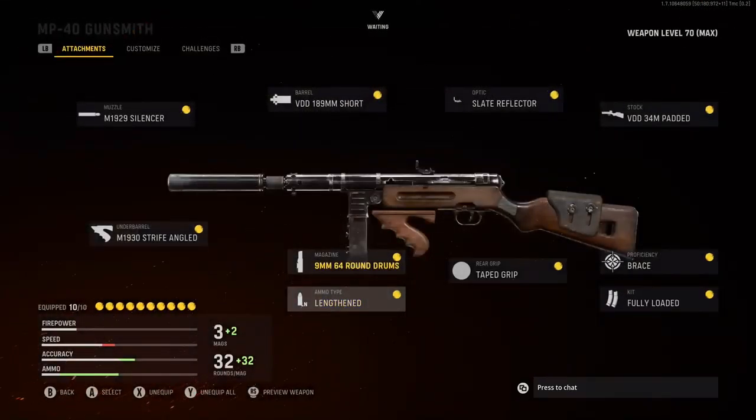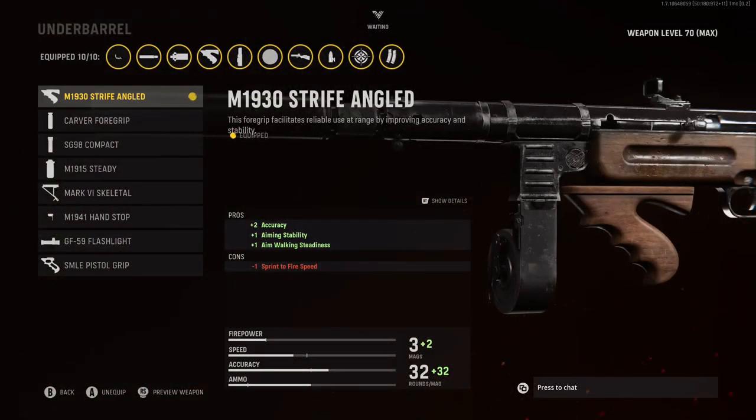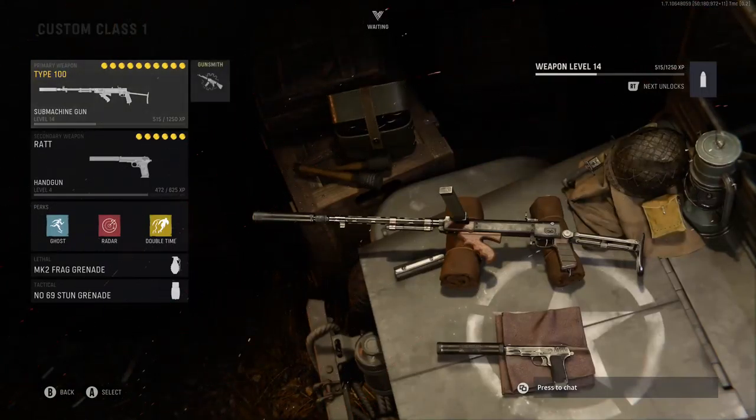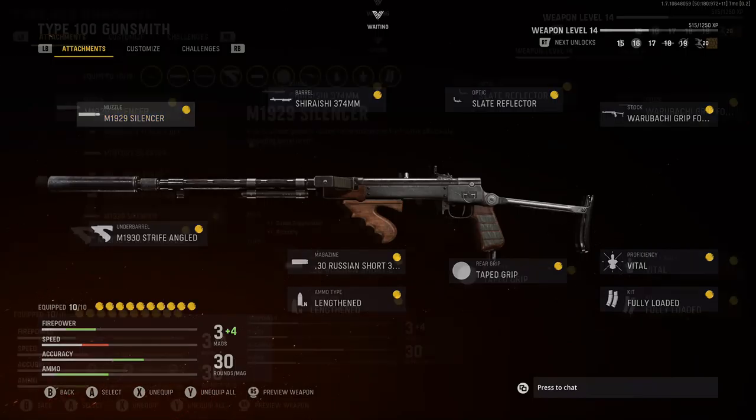For the Proficiency, I'm going to be rocking Brace. Kit, Fully Loaded. Rear Grip, Tape Grip. Magazine, 9mm 64 Round Drum, because I have more bullets in my magazine. For the Ammo Type, Lengthen for that plus 3 bullet velocity. And the Underbarrel, the M1930 Strafe Angle for that plus 2 accuracy, plus 1 aiming stability, and plus 1 aim walking steadiness.